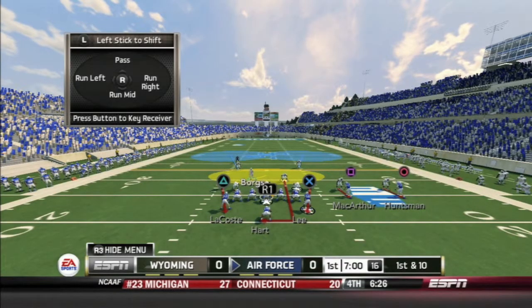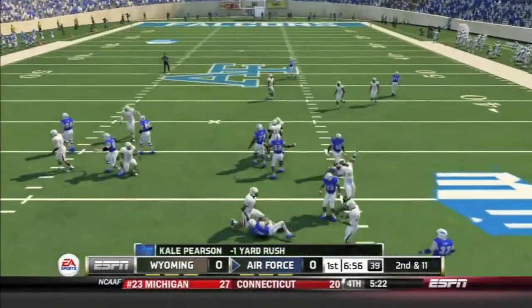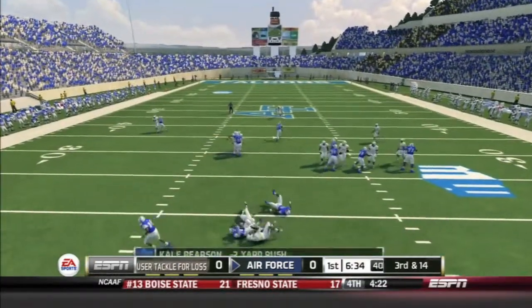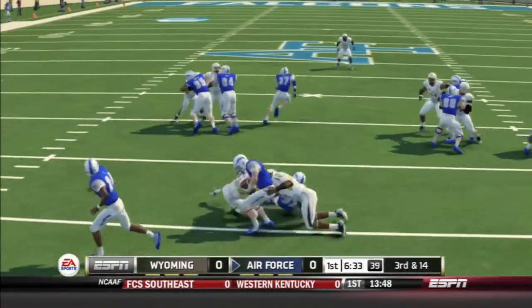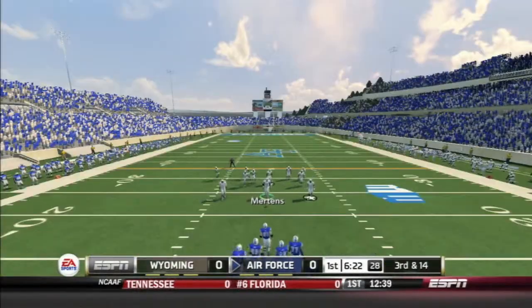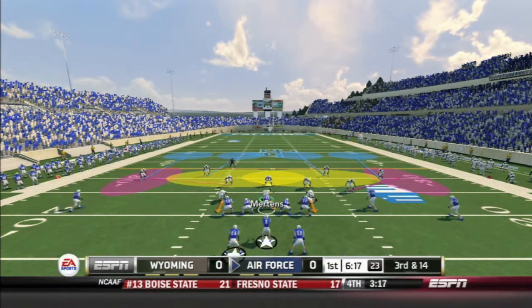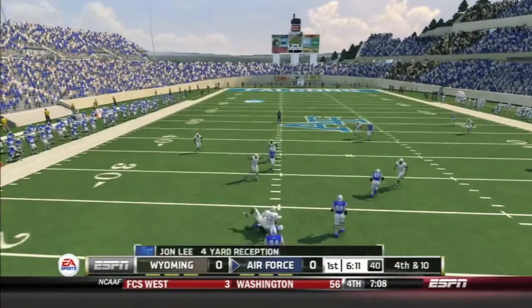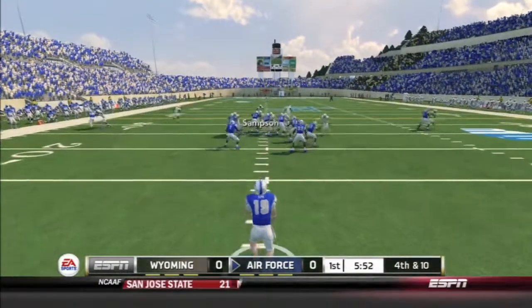Air Force gets the ball first, first and ten. Triple option right — Pearson gets taken down for a loss by Eddie Yarbrough. Second and eleven, triple option left, and Pulitazi just disrupts the backfield. Pearson wasn't sure whether to give it or keep it. Third and fourteen, shotgun set. Pearson takes the ball and hits Lee for a four-yard gain to bring up fourth and ten. The punting unit comes out.